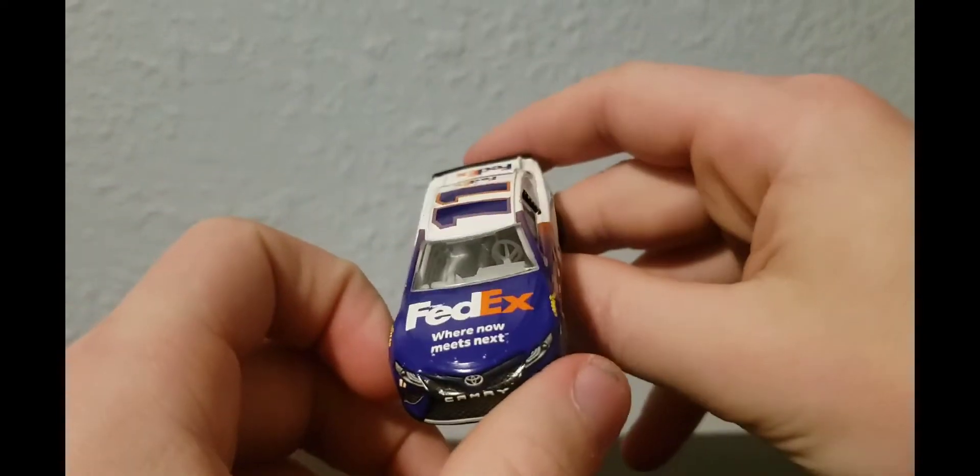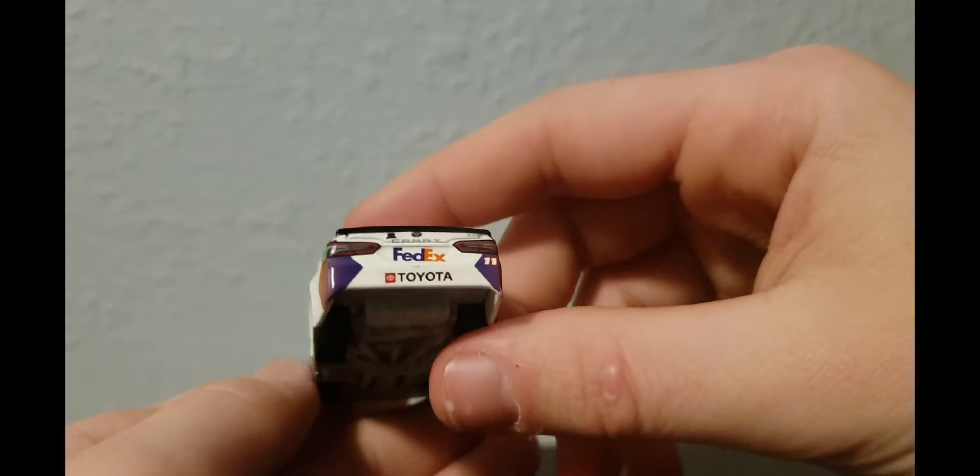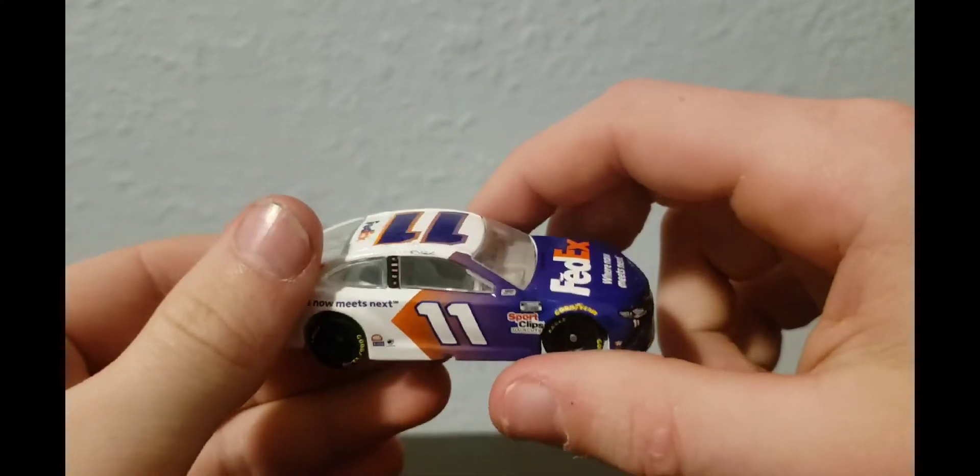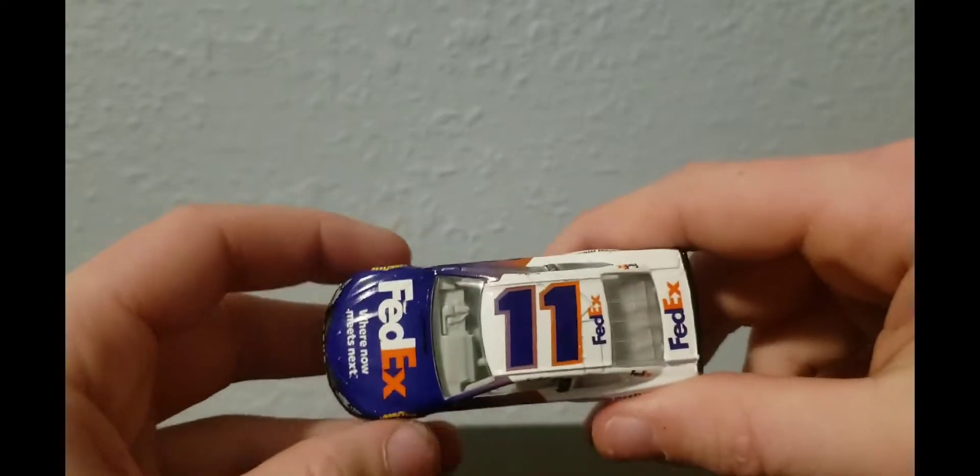When we look at it again — here's the front, the side, the rear, the right side, and then the roof. And then the sticker.